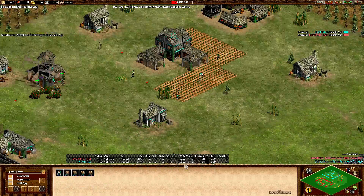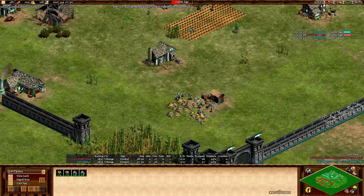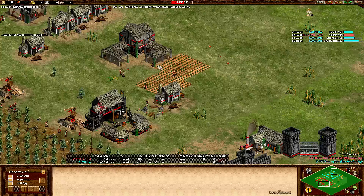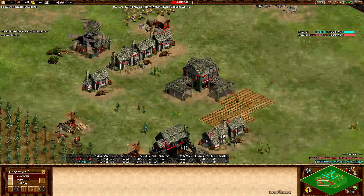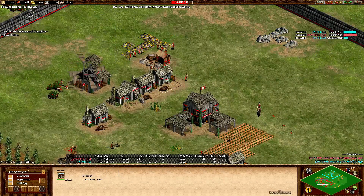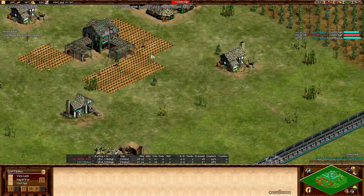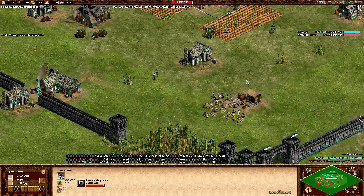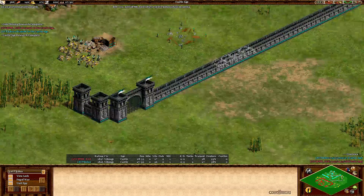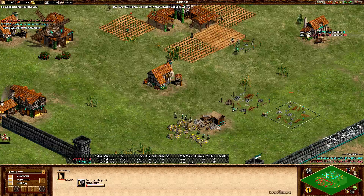LB lost some time here — this is not too good. He's got a lot of villagers on gold. This looks like a monk rush actually — though I don't think he's going to do it, because Vikings monks aren't the strongest. Keith at the same time going up as well, and he's got eight villagers on gold too, so I stand corrected. This should be interesting. Let's see what LB is going to do. You're going to see monasteries for sure, because I think he wants to go for the relics. Double monastery coming up even — this is looking like a monk rush.